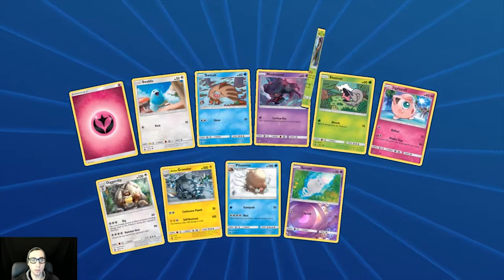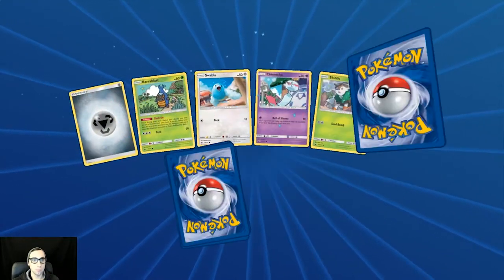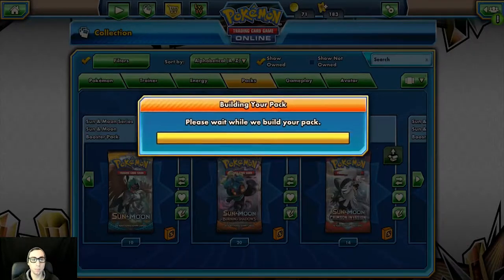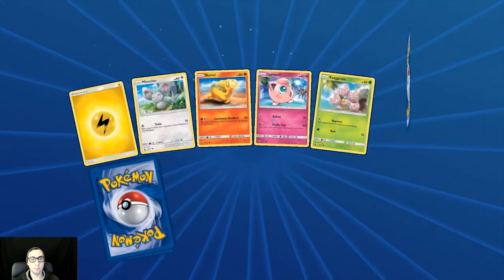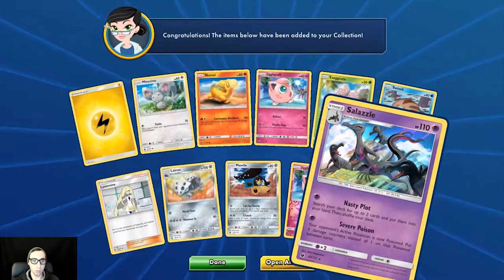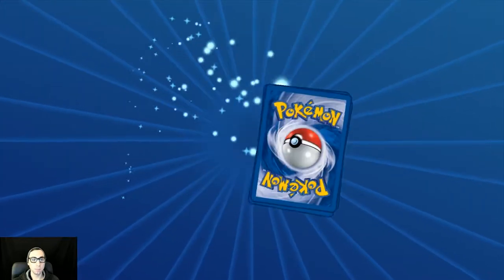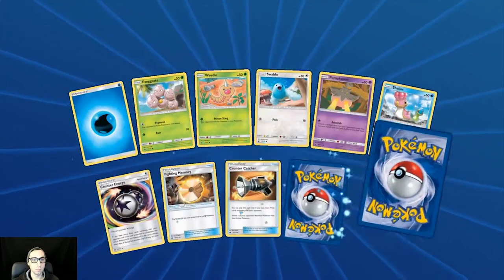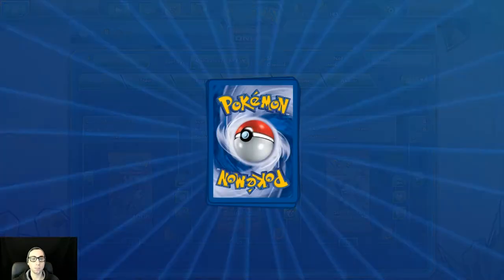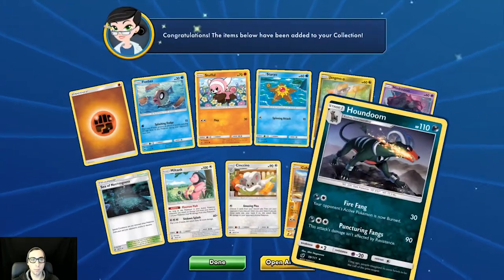Reverse holo Spink and holo rare Gogoat. Reverse holo Star Raptor and Aerodactyl. Reverse holo Jigglypuff and holo rare Salazzle with that severe poison that does 4 damage counters instead of 1 between turns. Reverse holo Octillery. Regular rare Beedrill, regular rare Beedrill, reverse holo Cubone, regular rare Houndoom.